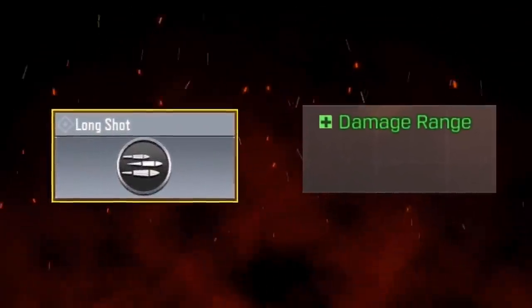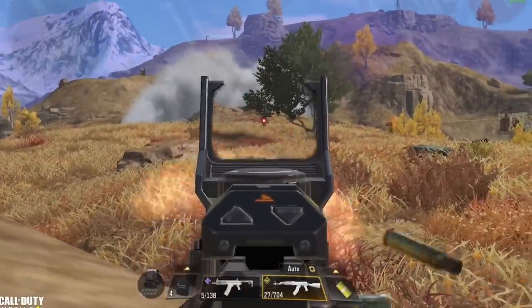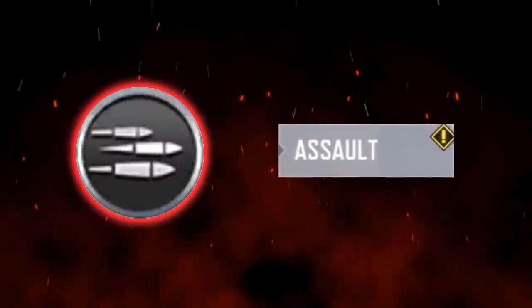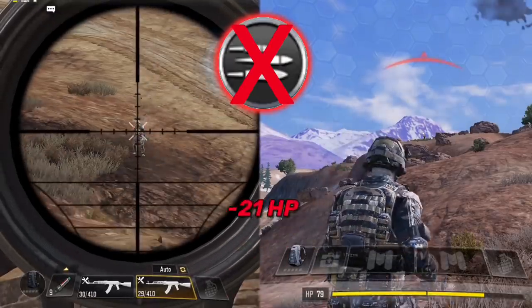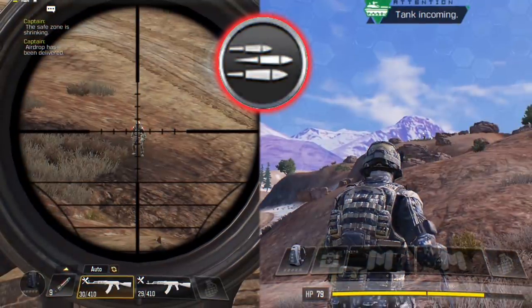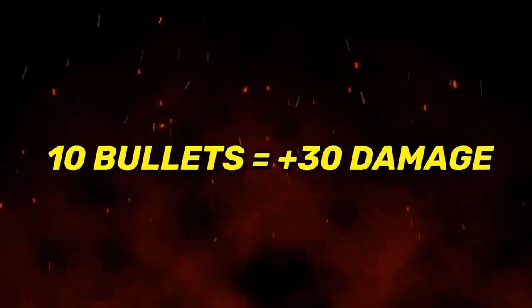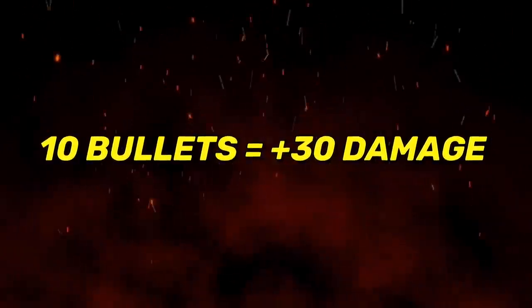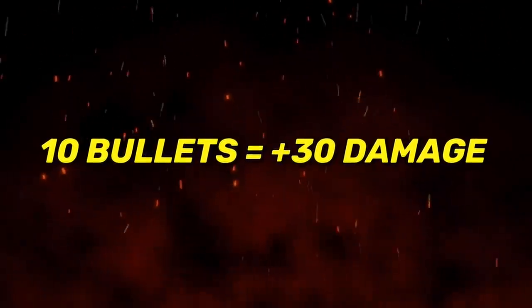After that we have the Long Shot perk, which increases the range of your weapon and allows it to deal more damage at longer range. This perk is limited to assault rifles only. In this example, an AK-47 without the Long Shot perk deals 21 damage, while an AK-47 with the Long Shot perk deals 24 damage - that's 3 damage difference, and for every 10 bullets you get an extra 30 damage. Of course it changes depending on the distance to your enemy.